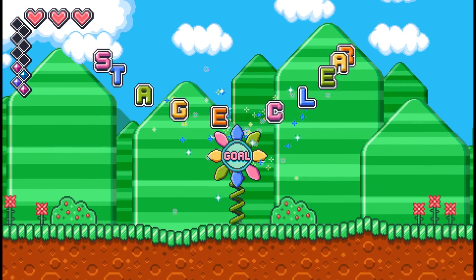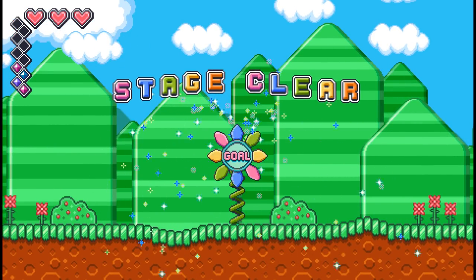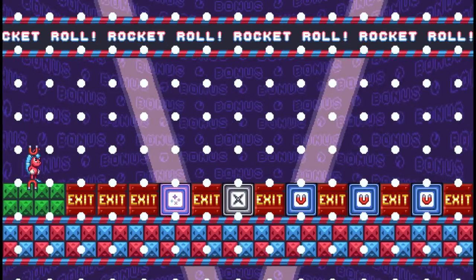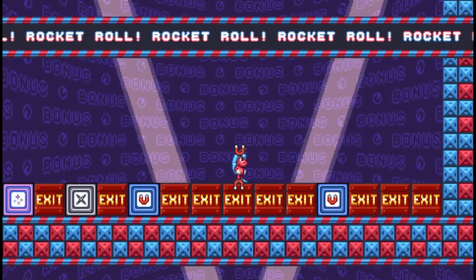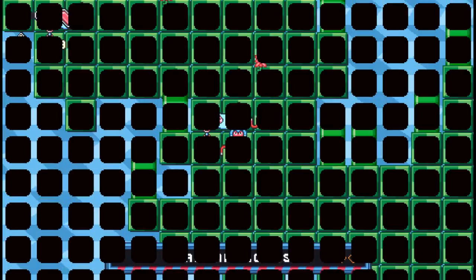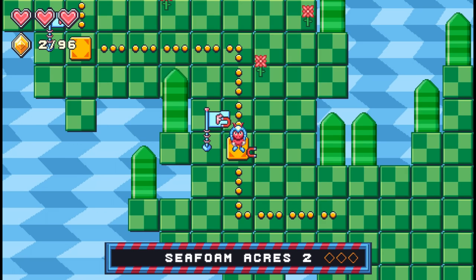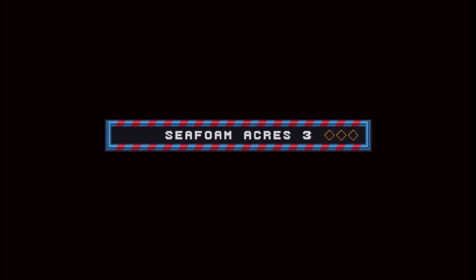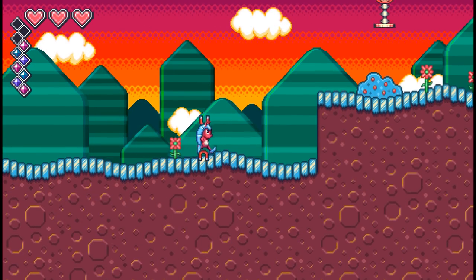Did I get any gems? I don't think I got any. I don't think I know where one was. It was on the pathway where the spikes were - I needed the spike power-up, you see. But unfortunately I didn't get any. Okay, we'll keep on rolling.